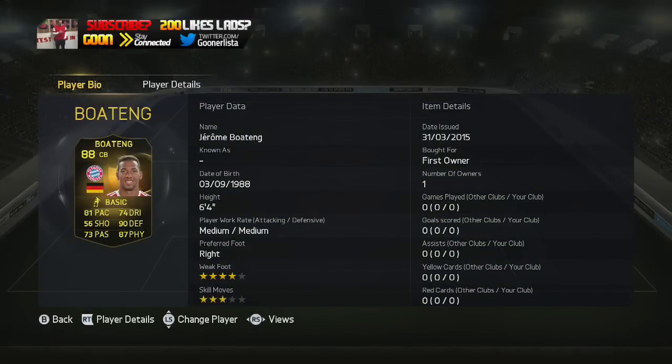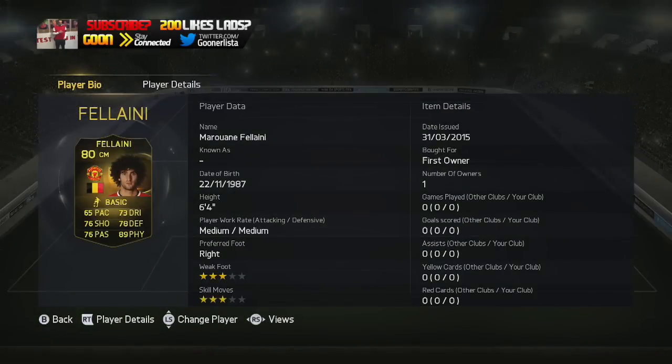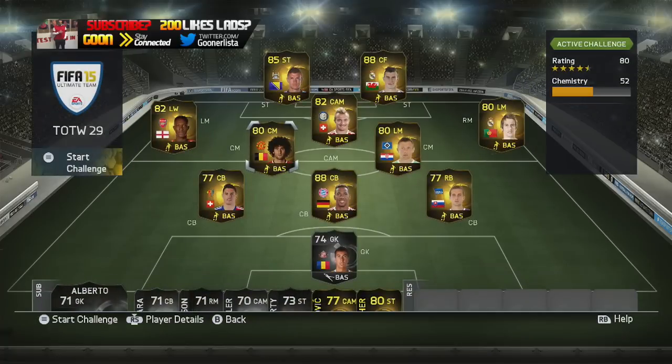So we start off with an Inform Jerome Boateng at centre-back, 88 rated, 81 pace and 90 defending — he should be an absolute monster. Fellaini also has himself an Inform, which looks pretty good there, 89 physical looks strong.